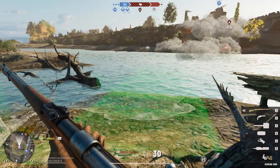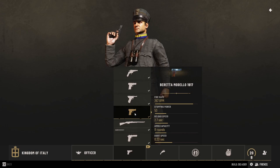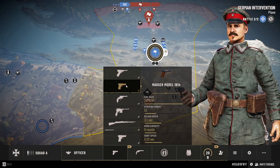Beside the new map, we got additional options for hosting a game, as well as two new pistols. The Italians get the Beretta Modello 1917, while the Germans get the Mauser Model 1914. Both are semi-automatic pistols. They also changed some stats, mostly rate of fire, for most pistols.